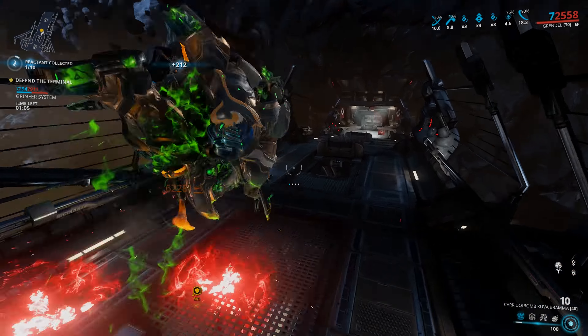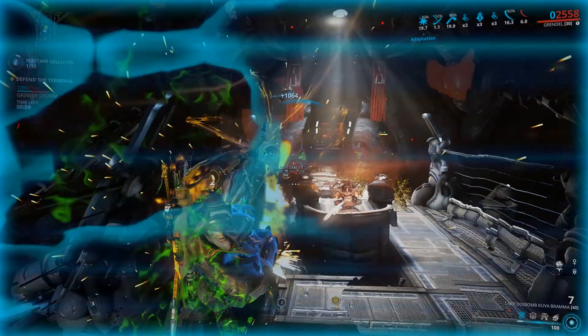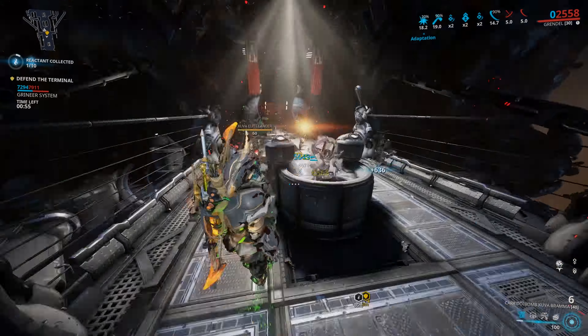The ammo reserve of the Kuva Bramma is being changed from 15 down to 5, and it will gain fewer ammo pickups — this is to encourage players to focus on larger crowds rather than spam shots. The Bramma will also have fewer cluster bombs, going from 7 down to 3 cluster bombs unmodded, but they've increased the cluster grenade radius of explosions from 2.7 meters to 3.5 meters.